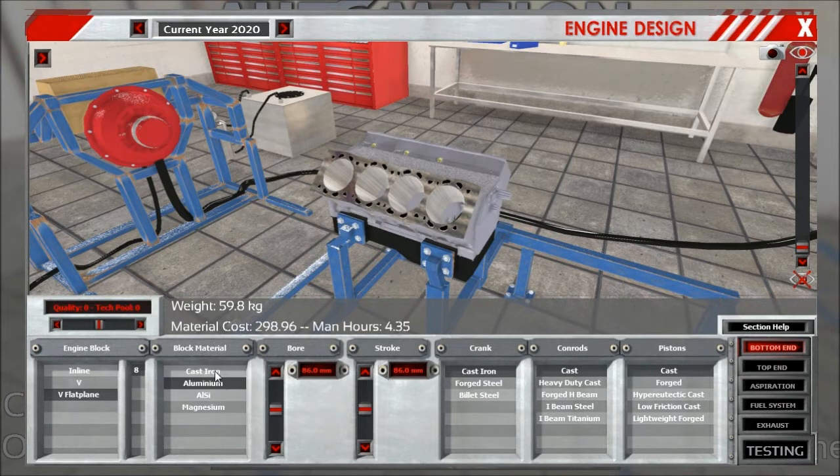We also have two new materials. The first is ALSI, an aluminum-silicon mixture, which is slightly lighter than the aluminum block because you don't have to put in the iron housings for the cylinders. This also reduces the man hours needed to construct it, but for balancing reasons we made the material cost a bit higher.